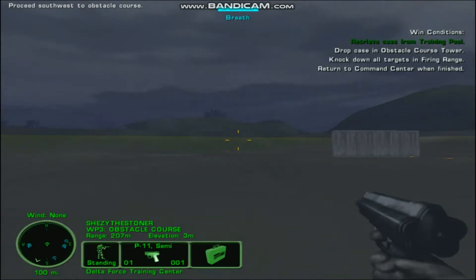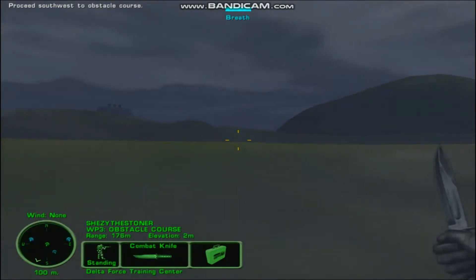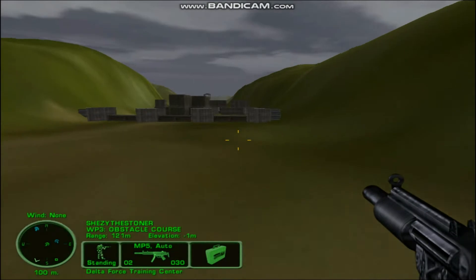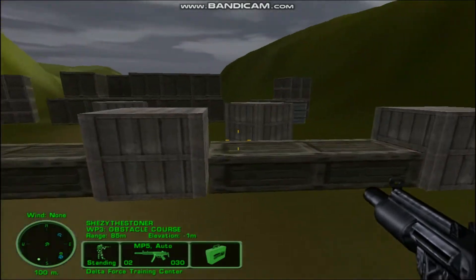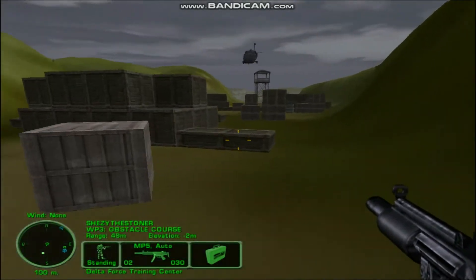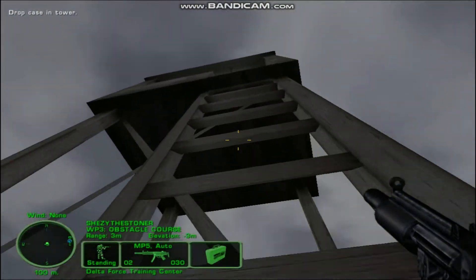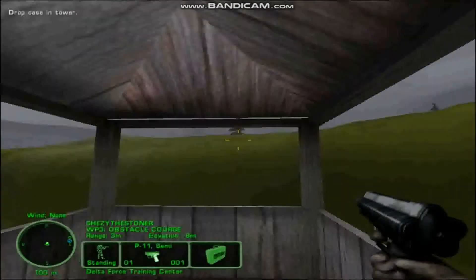Let's head for the obstacle course. This section of the course will allow you to practice getting around obstacles. Maneuver through the crates using your jumping skills. Use the space bar to jump. When you reach the tower in the rear, climb the ladder and deposit the case you are carrying at the top. You must drop the case in the guard tower to pass this part of your training. Using your drop item or F8 key, leave the briefcase in the tower.